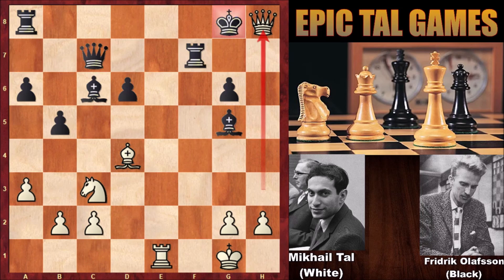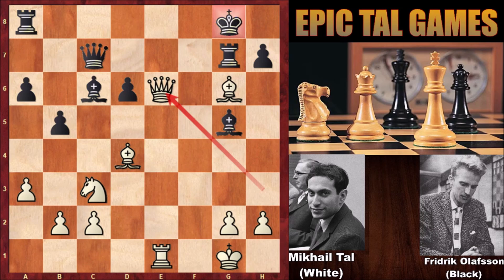What a move by Mikael Tal. Rook to g7, then queen to e6 checking the king, and king to h8 — the rook is pinned once again. I think the next move of Mikael Tal was a brilliant move. Can you guess it? Well, Mikael Tal played bishop to e8 — what a move by Tal!